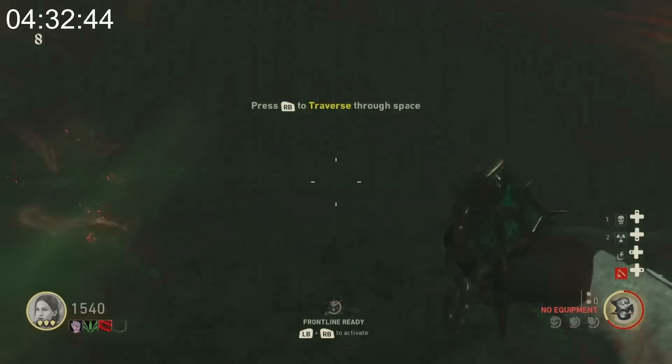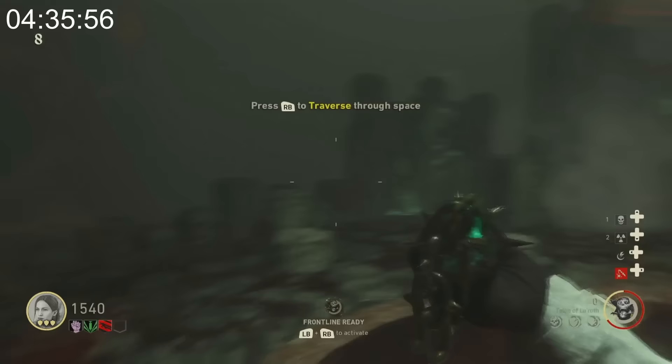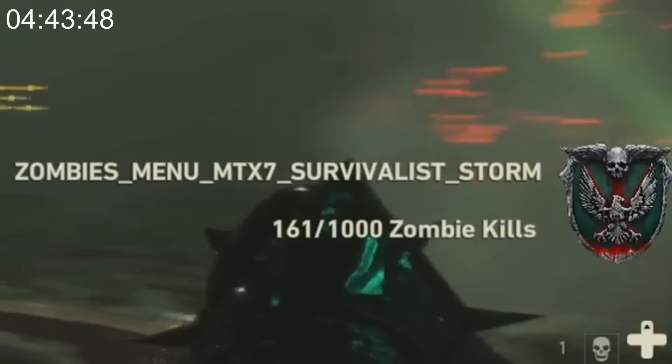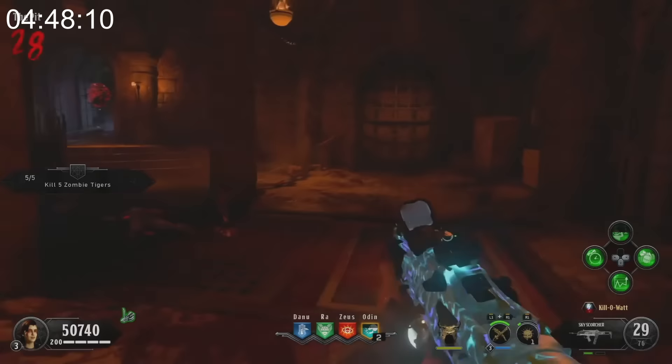In World War II Zombies, there is a pretty funny glitch that happens when you're trying to finish a contract. When the game is showing you your progress towards finishing the contract, instead of displaying the challenge name, it'll instead show you the code name for it, which is: Zombies_Menu_Microtransaction_Survivalist_Storm.